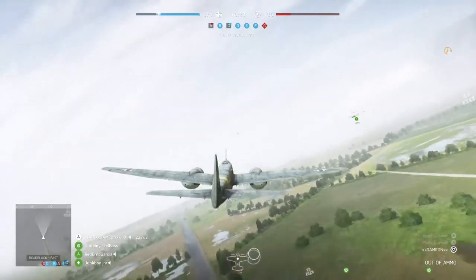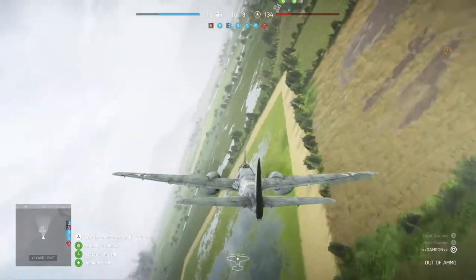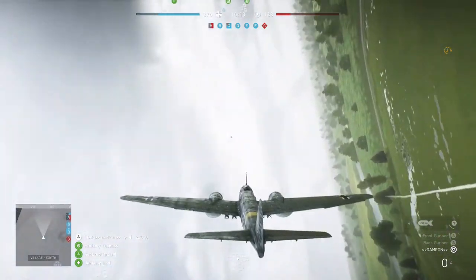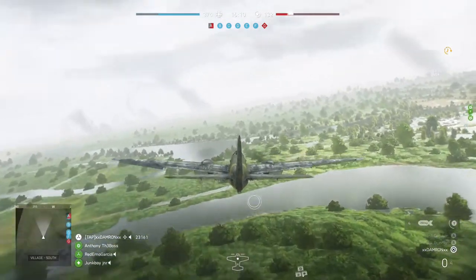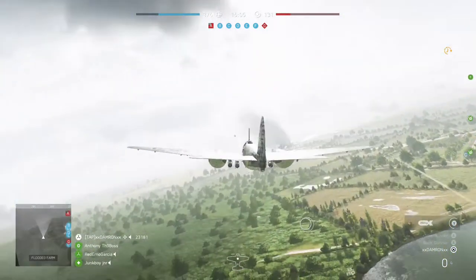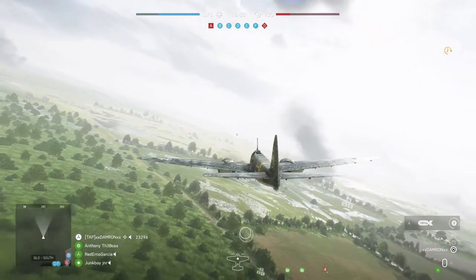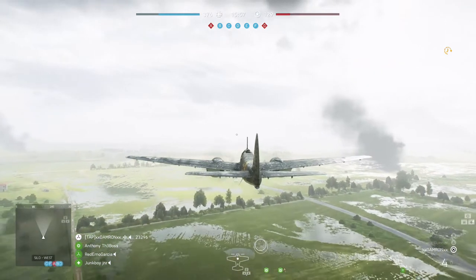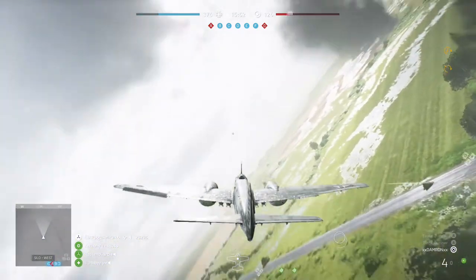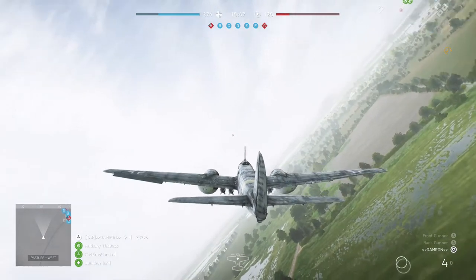Once you get one, just cruise around while your partner respawns. As soon as they let you know the gun is repaired and the anti-tank mines are placed, do another flyby — you know exactly where it is since you're using the same location. You can really rattle these off about 30 seconds apart in a low-lobby server. Both you and your partner can likely get this done in the same game.